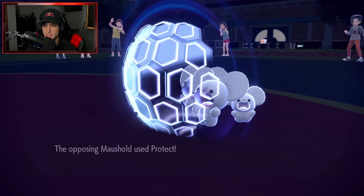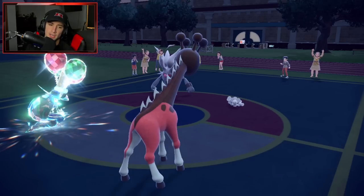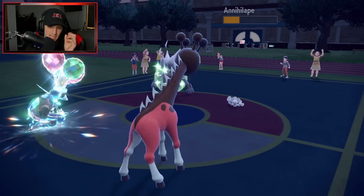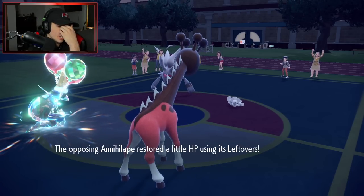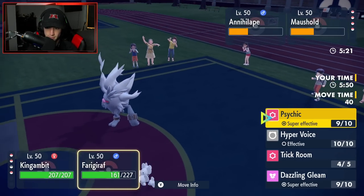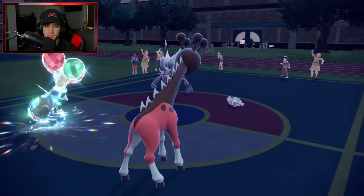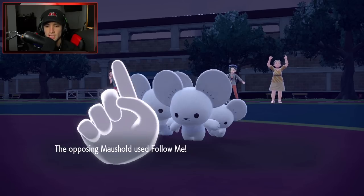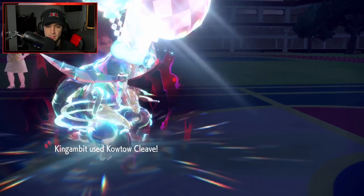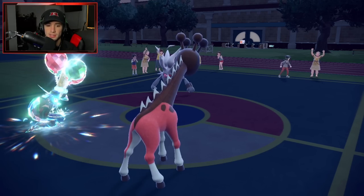Double protect — that could have been a nice time to swap. It's so hard playing against Moushold and Annihilape. He's going to Rage Fist hard for no reason. At this point I've got to go for Kowtow Cleave, stick with Psychic — it's going to do the most damage. I'm just going to double down on Annihilape. Follow Me has to come out — Psychic is STAB, this should KO it. Friggs, give it to him. Second time's a charm — oh yeah! Clear KO! I love Farigiraf. I didn't think I would like using it this much, but it is one of the best Trick Room setters in the game.